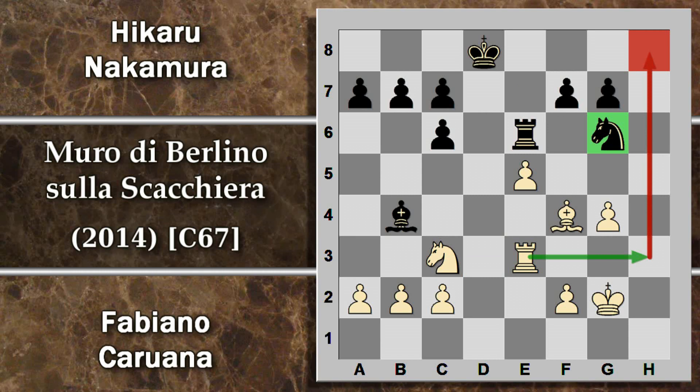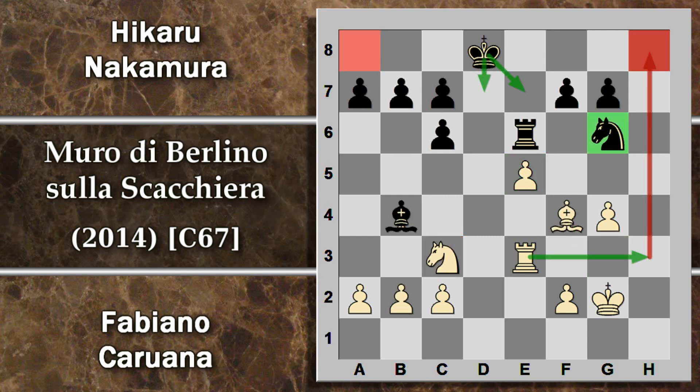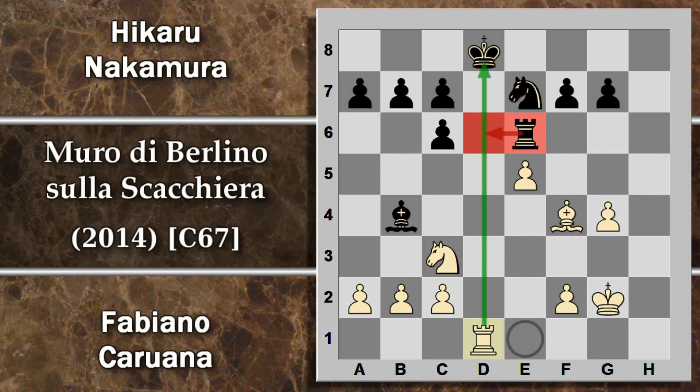Nuovamente sembrava che il bianco avesse l'opportunità di giocare torre e3 per difendere il cavallo e quindi evitare l'impedonatura. Però stavolta il controgioco con cavallo g6 funziona perché non c'è più pericolo nello scacco h8 del bianco: il re nero ora si può spostare senza lasciare in presa la torre dietro. Quindi qui il bianco salva l'alfiere; se il bianco non vuole perdere questo pedone deve accontentarsi e concedere l'impedonatura.